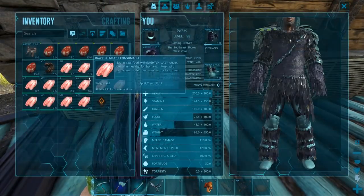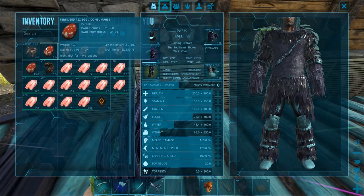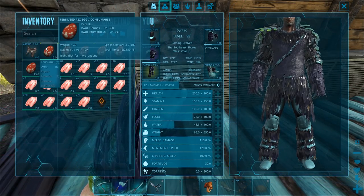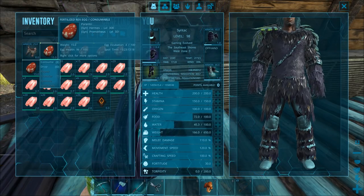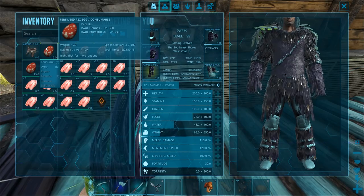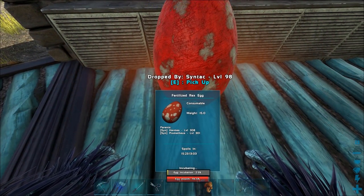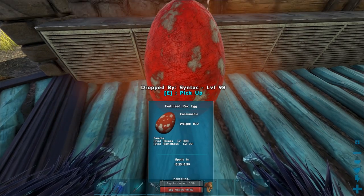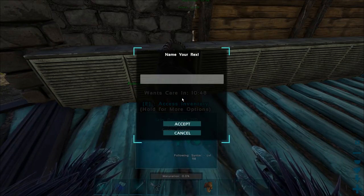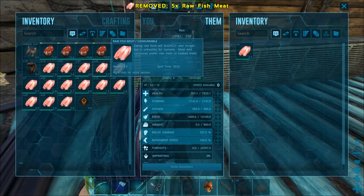Let's drop down some more eggs. It actually says on the little stat UI, just below the egg, an incubation percentage — which is really handy. So you don't even have to drop them to check how far they're incubated, it just tells you. That was four percent incubated. That's another Rex — nice!